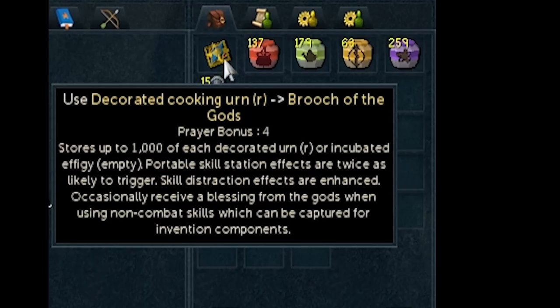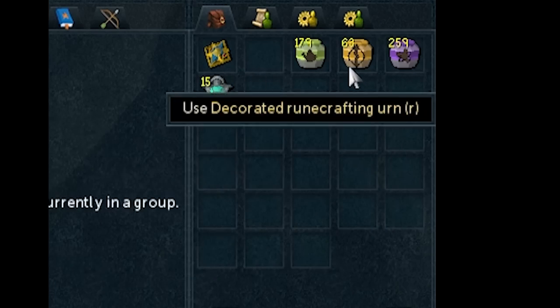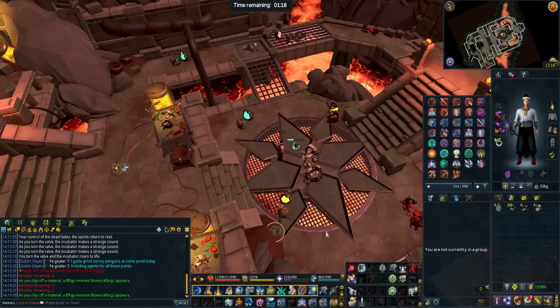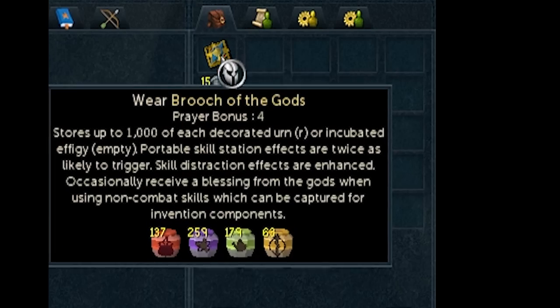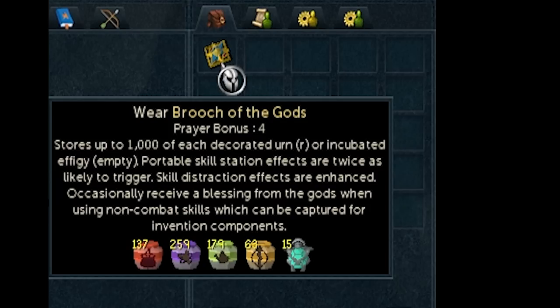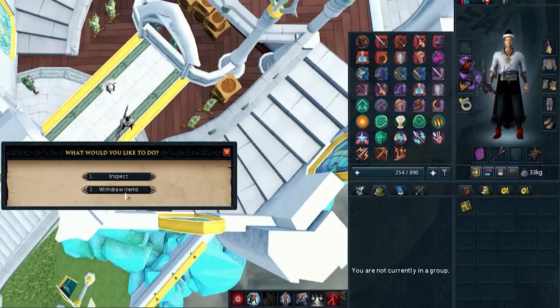Another tip is with the Broach of the Gods. The way that this works is you can store urns inside it. And now also those effigies you get from the Effigy Incubator D&D right here in Karamja's lab — these can also now be stored into it as well. As you can see, I have all of them stored in there.